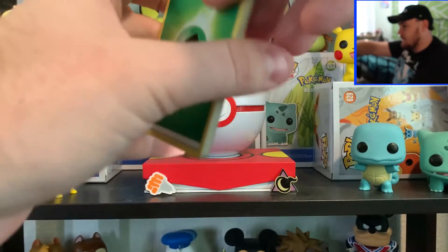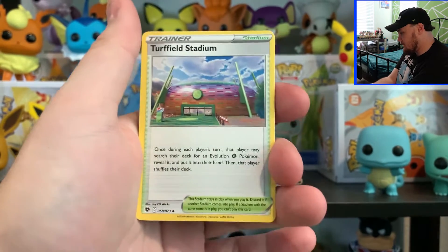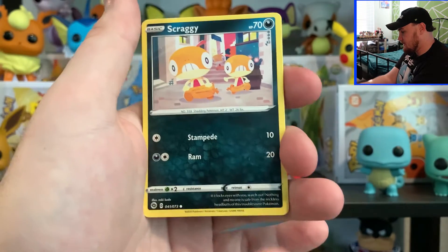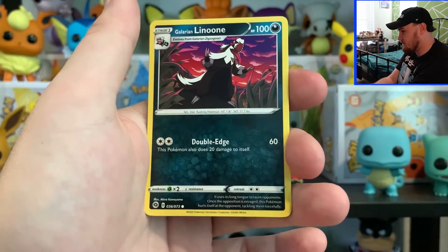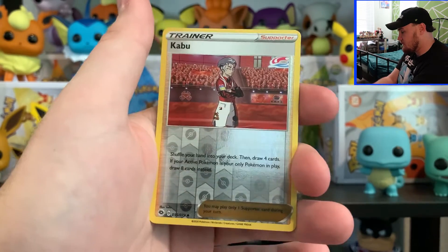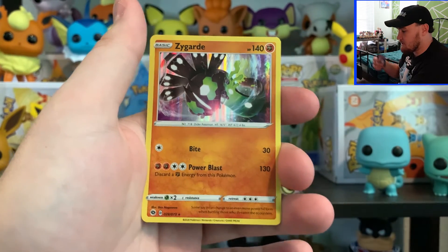Pack number four. Let's see if we can get anything going for us here. We have a Grass Energy, Turf Field Stadium, Hop, Beedrill, Scraggy, Rockruff, Vulpix, Galarian Lanoum, a Full Heel, a Reverse Holo Kabu, and then a Holo Zygarde.